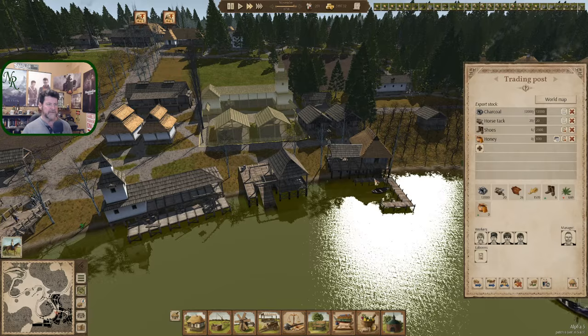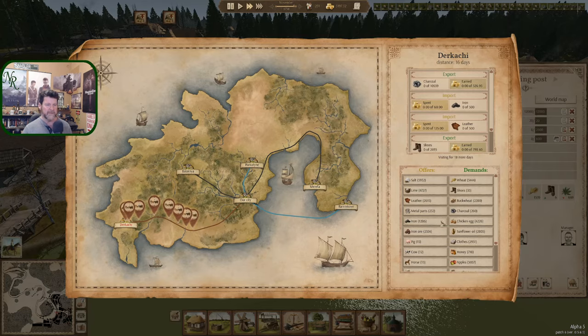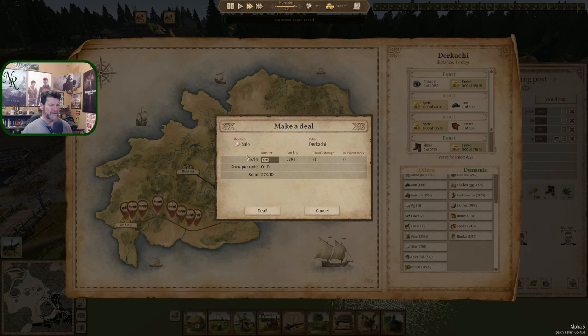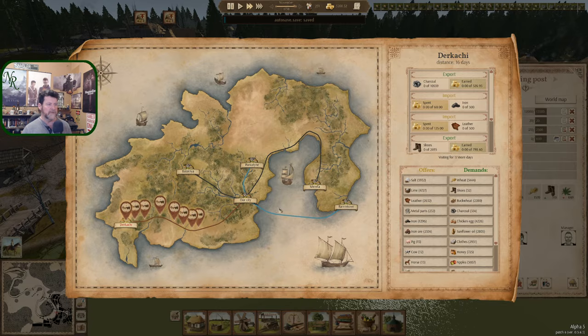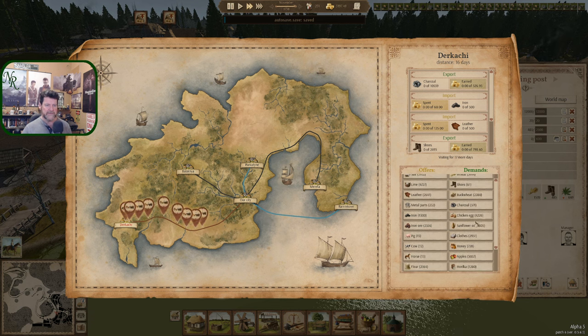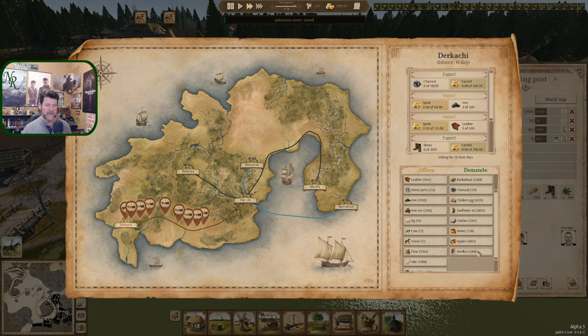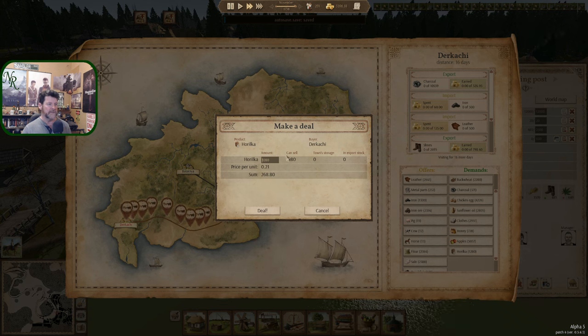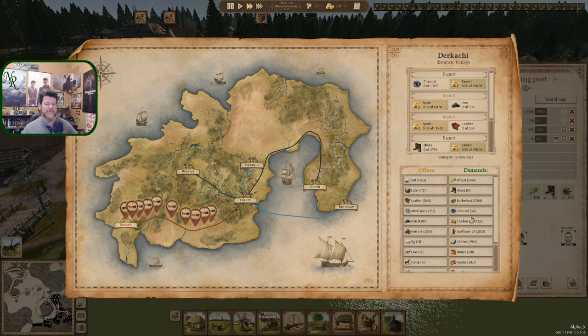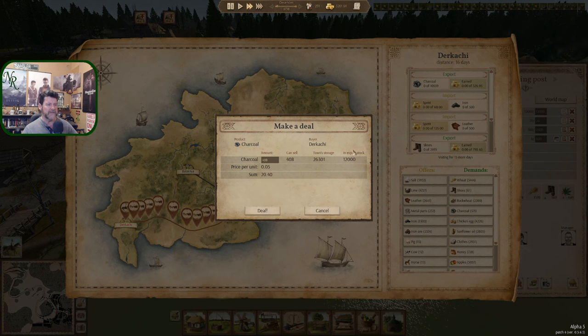Sallow — we could do that, 400. So a lot of activity coming out of Dirkachi right now. Otherwise selling — Herulka. Let's do the whole 12. Oh, that's to sell — cancel, I want to buy it. So that's not a thing. Let's sell that last little bit of charcoal — we can sell that much, and we have plenty. Deal.